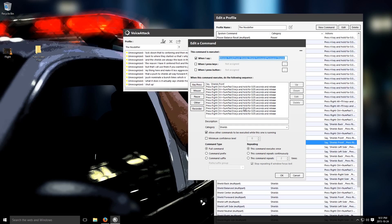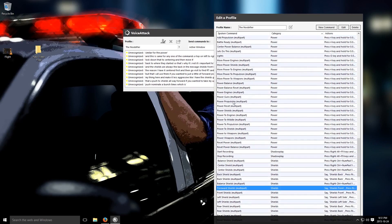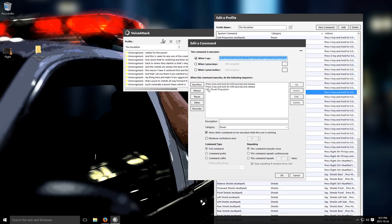And it's the same for any one of the commands — top, bottom, left, right. It'll do that. Similar for power. So if I wanted powered engines, you can see it'll press 4 and then press 3 and then say 'power propulsion'.